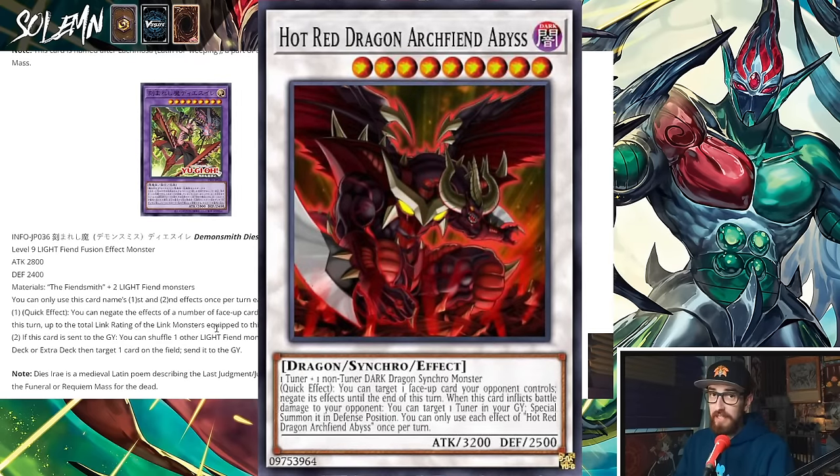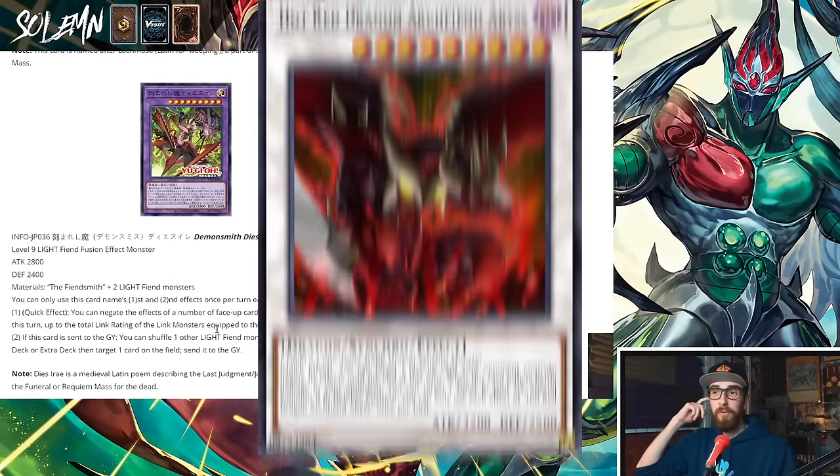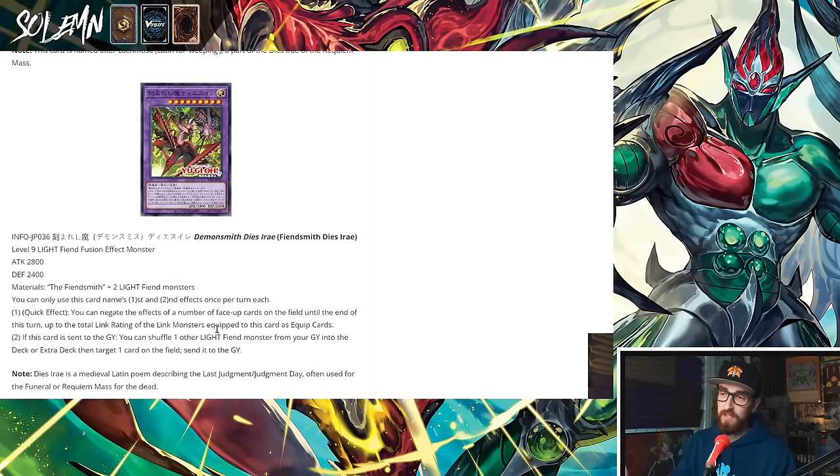So that means it's an Omni negate — not from anywhere, but at least on the field. Your opponent activates Triple Tactics Talent? Negate it. Change of Heart? Negate it. Kashtira Fenrir? Negate it. This is an actual Omni negate in the archetype. And second effect: if this card is sent to the graveyard, you can shuffle one other Light Fiend monster from your graveyard into the deck or extra deck, then target one card on the field and send it to the graveyard — non-destruction removal whenever this gets outed, which is also really good.